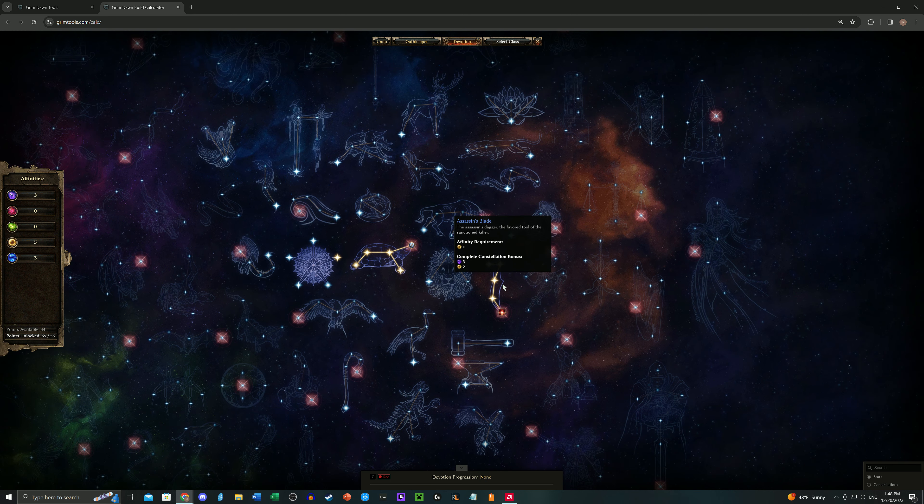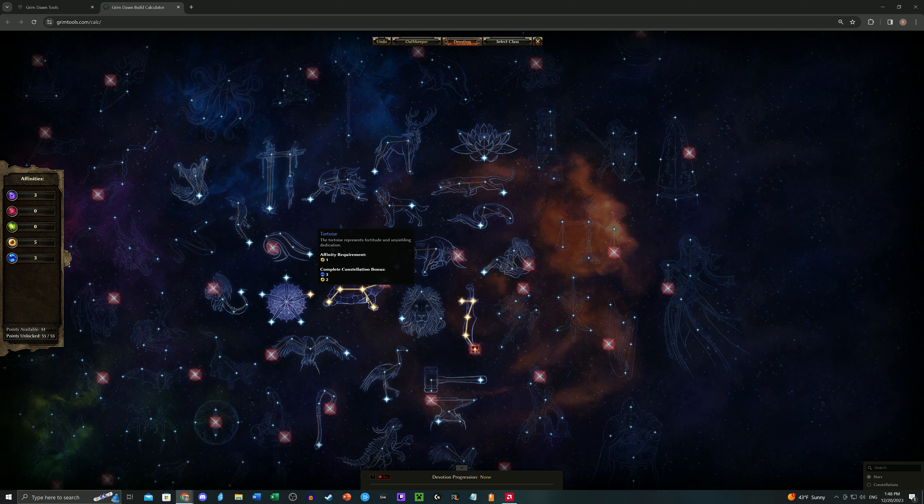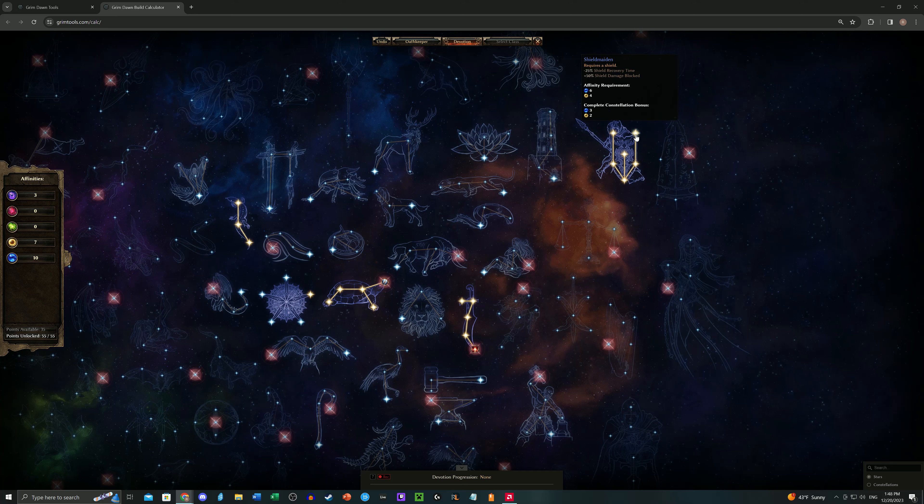We have the Assassin's Blade and the Tortoise for the Physical Fire build. From here, how we approach this doesn't change a whole lot. We want to get to the Shield Maiden, so we grab Lizard and grab Shield Maiden. Now we have seven yellow and 15 blue. Drop the Crossroads, and you can either get the Bull or the Solemn Watcher — this is where it deviates slightly. If you're going specifically for Physical Fire, you want the Bull. Otherwise, you want the Solemn Watcher. You want the Bull because you want that physical damage, obviously.